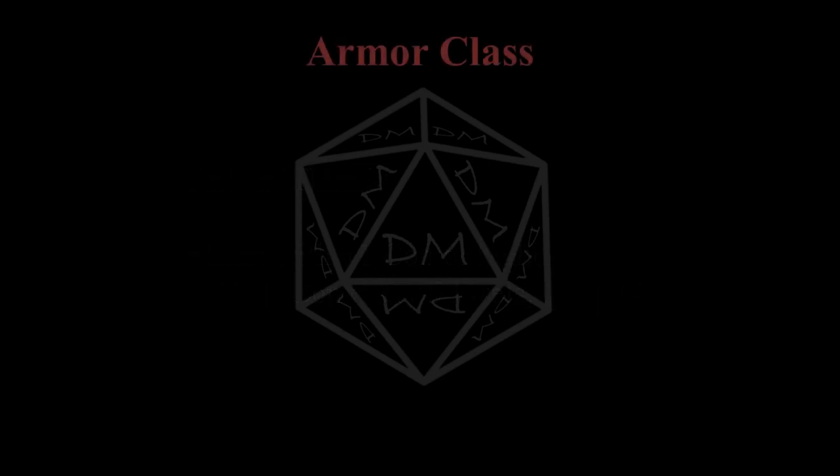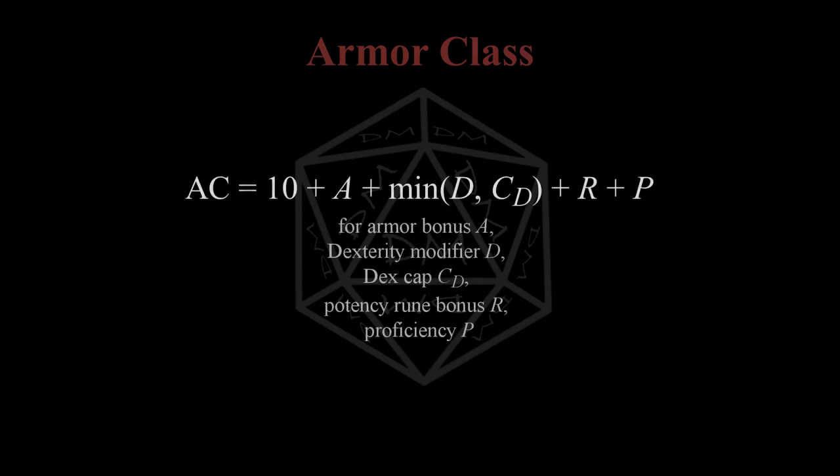Armor class is another extremely important defense - it's also an especially interesting one. The basic formula for armor class is 10, plus your armor's AC bonus, plus your dex bonus up to the armor's dex cap, plus your armor's potency rune, plus your proficiency. Every character should always have the best armor potency rune available to them: plus 1 at level 5, plus 2 at 11, and plus 3 at 18. Your proficiency will basically be dictated by your class, with the exception of the armor proficiency feat, keeping trained in a heavier armor type.